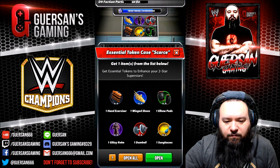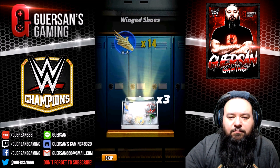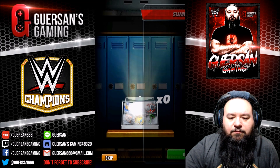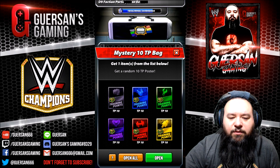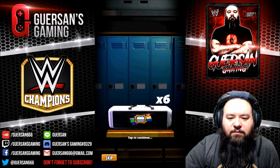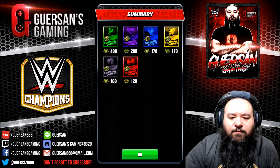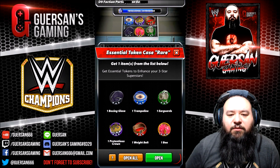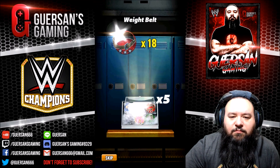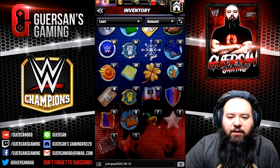89 two-star silver, sorry about that. 122 ten-TP posters — there's gonna be some yellows in there, nice! 167 three-star silver. And that's it, we don't have any other to open up.